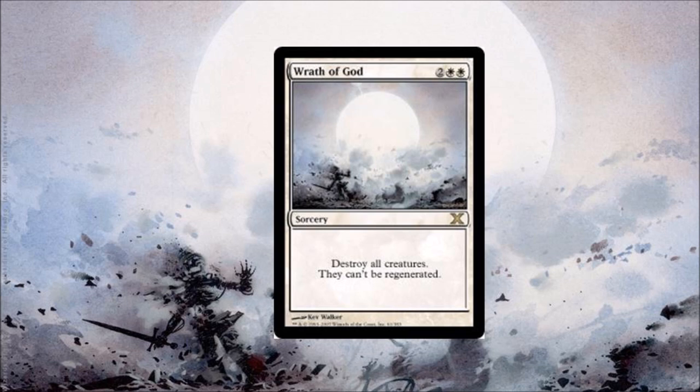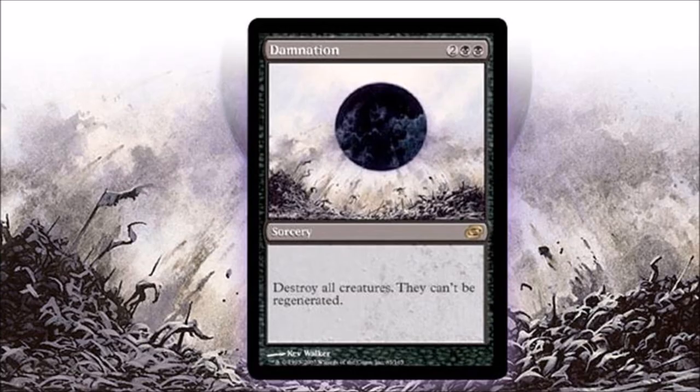Number six: Wrath of God. Wrath of God has always been one of the most recognized cards in Magic's history. I remember playing Wrath of God when it was in Beta — it was obviously in Alpha and then reprinted in some core sets. This was a card I remember playing at the kitchen table, and it's just that good.